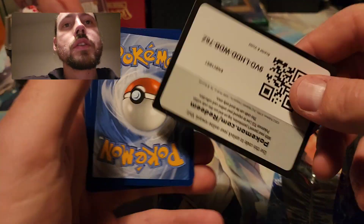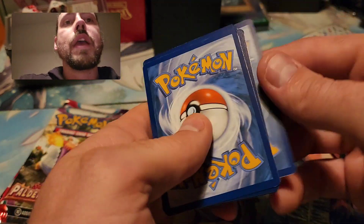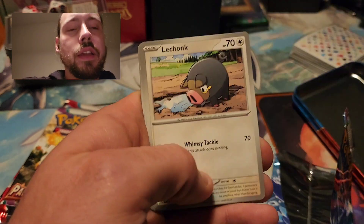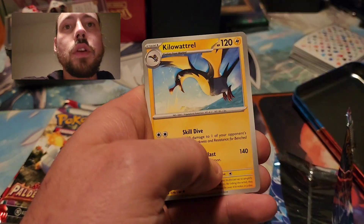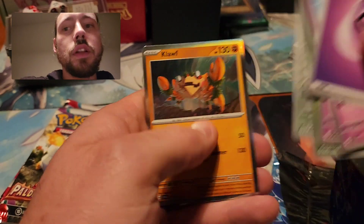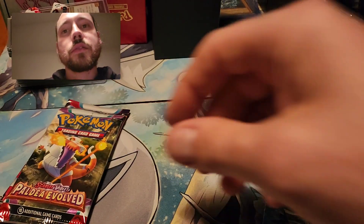Do the first Scarlet Violet. I had really good luck with these — the first run they did when they had Astral Radiance and Evolving Skies, I got killer pulls from those when they initially did them. Shroomish, Chansey, Cloth. Nothing from the SV base.